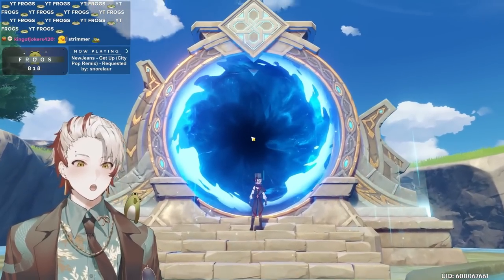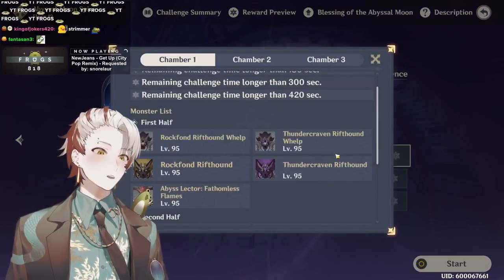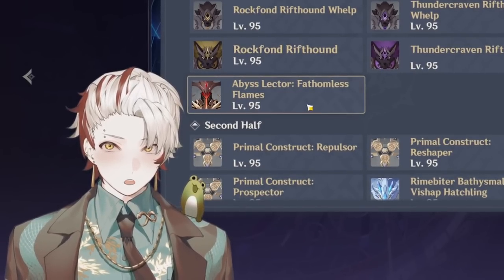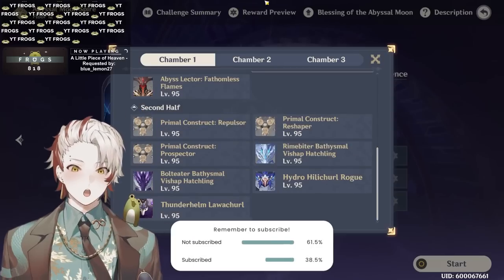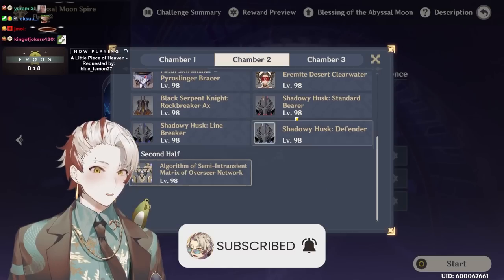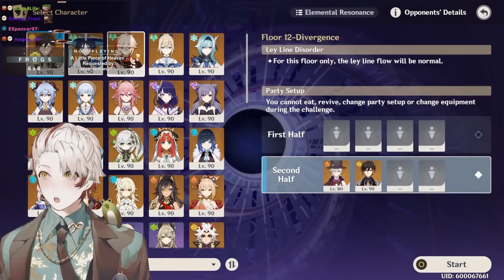I have to show you guys my relatable Lyney. We need a baseline, and for that we have Floor 12 of the current rotation, which has a Fire Abyss Lector that I literally cannot deal with using a mono-pyro Lyney comp. So Lyney literally cannot do Chamber 1 first half, which means he has to go in the second half, and somehow has to deal with Primal Constructs and then an Abyss Herald that will go invisible for no reason.